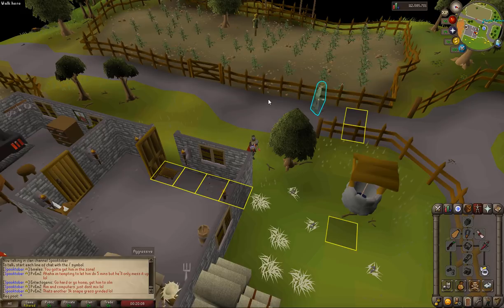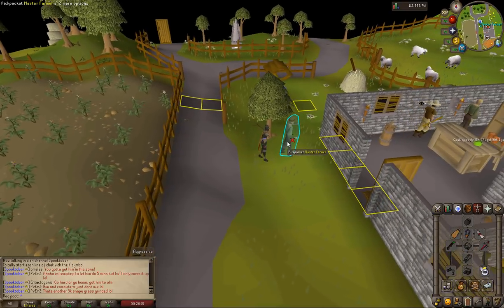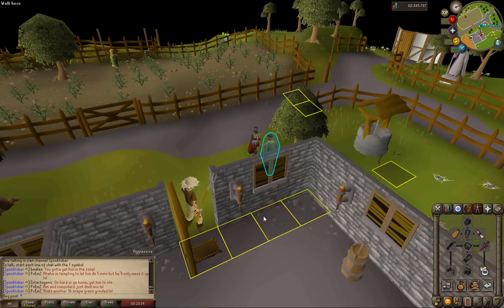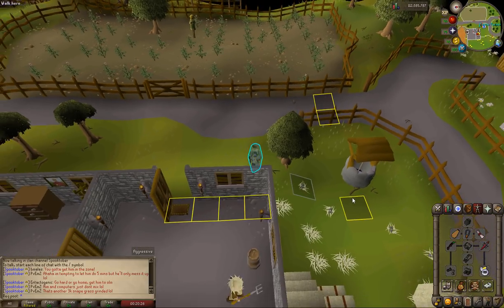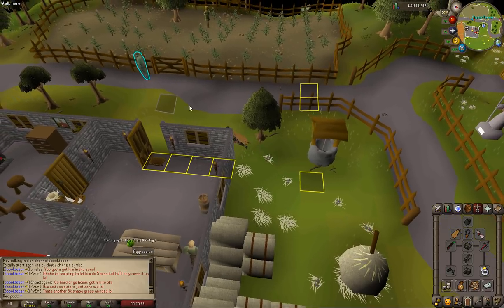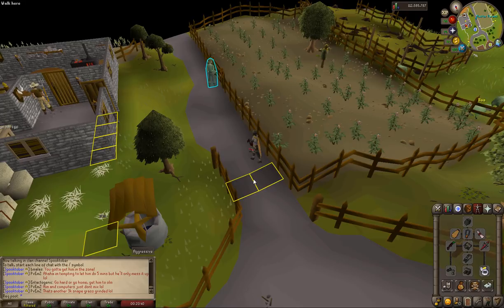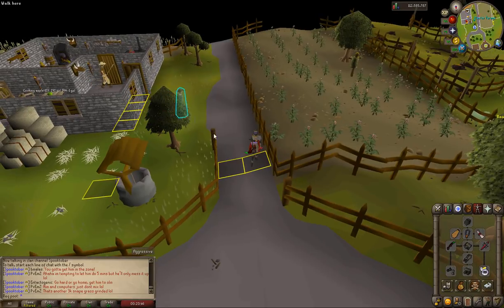It's still that easy, but there was a nerf with the sacks. What you want to do is keep thieving this guy until he moves into one of these marked spaces. When he gets into one of these spaces he will be locked there. When he moves over here you can stand right here and keep thieving him — he'll just keep giving you seeds. These two spots can also be used when multiple people are here, with one person standing on each spot.